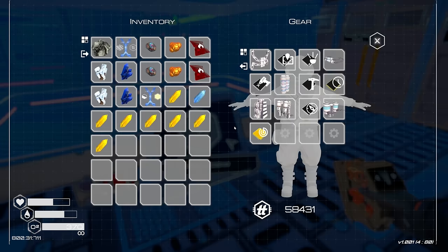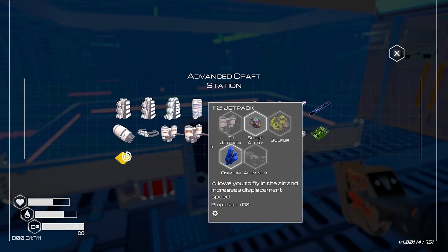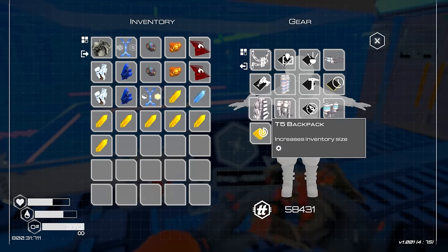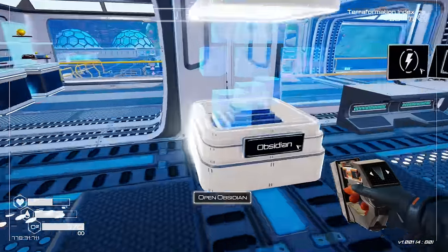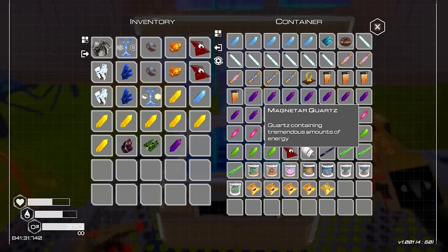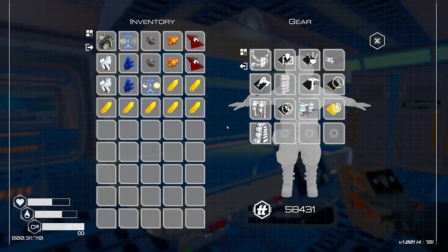Wait — there's a tier six backpack?! What am I even doing?! There's been a tier six backpack this whole time?! We've got to make that. It needs a magnetar, a circuit board, and obsidian. Oh my gosh, obsidian! What?! Holy moly — tier six backpack, so much storage! What did we get, like another three rows? That's amazing!